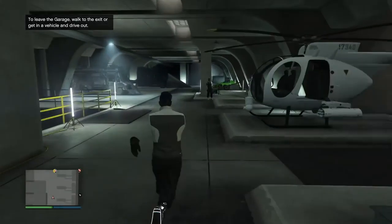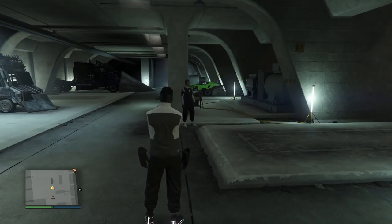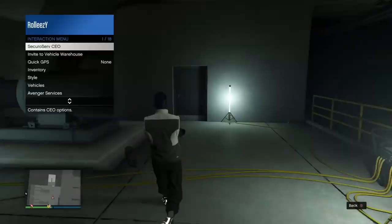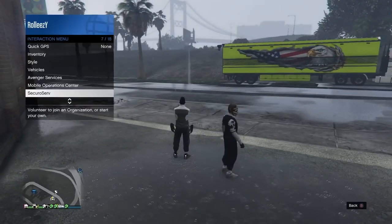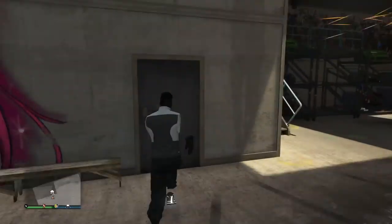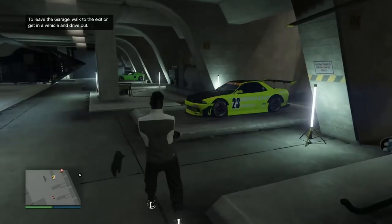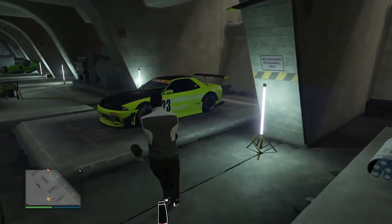Here's a problem I ran into: I walked back into the warehouse and my LG Retro wasn't there even though my friend was standing in it. Easy fix — both of you leave the special vehicle warehouse, then both go back in together. When you come back in, you'll see the car is actually still there.